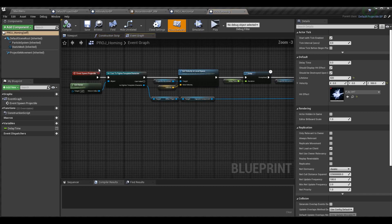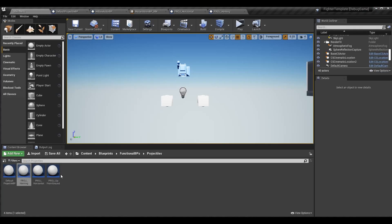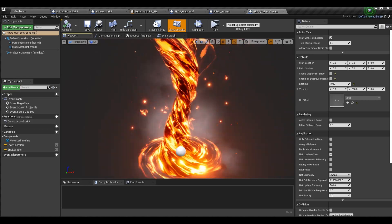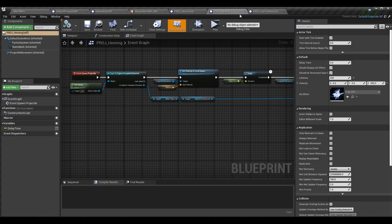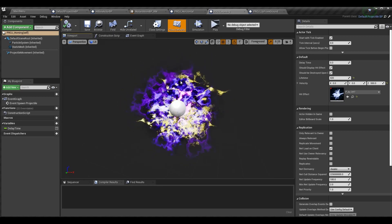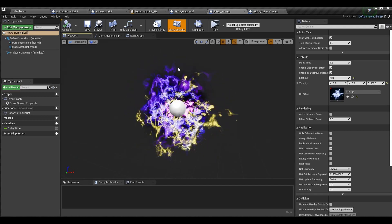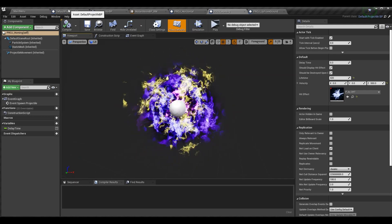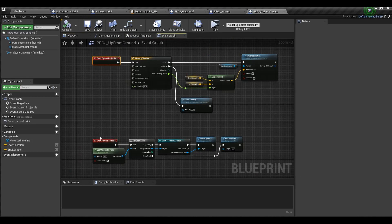The homing projectile uses spawn projectile, and the up-from-ground projectile uses force destroy and spawn projectile. I'm not going to be changing anything specifically with either of these two today, because the homing projectile and the up-from-ground are actually symmetrical. Just like the fireball particle system, I don't need to rotate them in any way. I mainly want to show you stuff in the default projectile BP to create lifetimes, and I wanted to show you what these guys look like and that we're using these events.